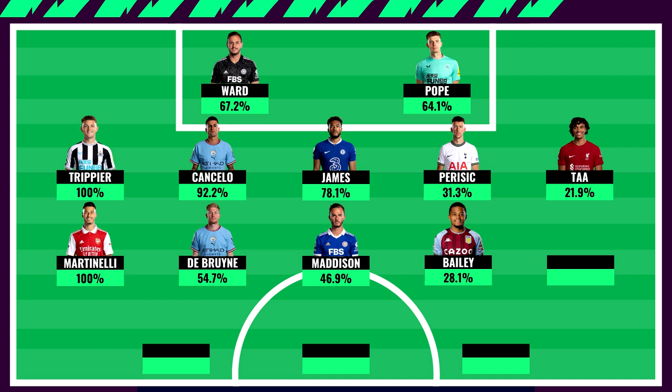Jarrod Bowen from West Ham has 21.9% ownership, mainly among wildcarders or as a Salah-to-Bowen downgrade — a one-week punt for GW8 with nice fixtures ahead. Mo Salah is an interesting differential at only 9% in the Elite 64. If you're on a wildcard, getting Salah could be massive, but KDB versus Salah over the next two fixtures will be mighty interesting.